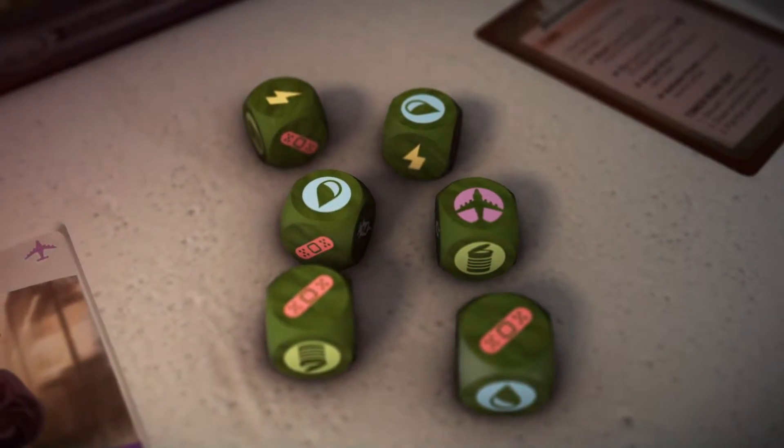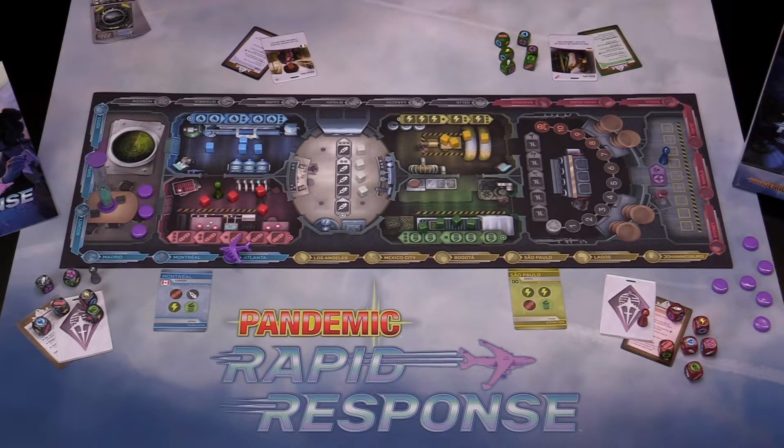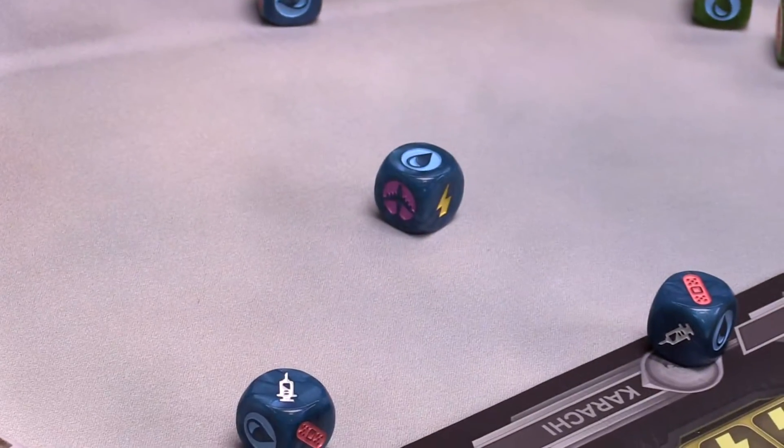Each player has their own set of dice that they'll use to move throughout the plane and activate the abilities of the different rooms. Players take their turns one at a time but must do so as quickly as possible. Take too long and the timer will run out and you will lose the game. During a turn, each player will roll their dice and use the results to take various actions.